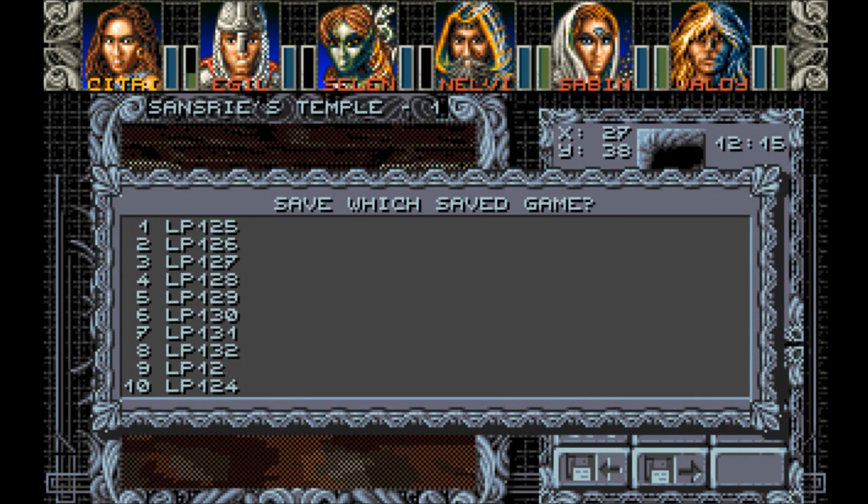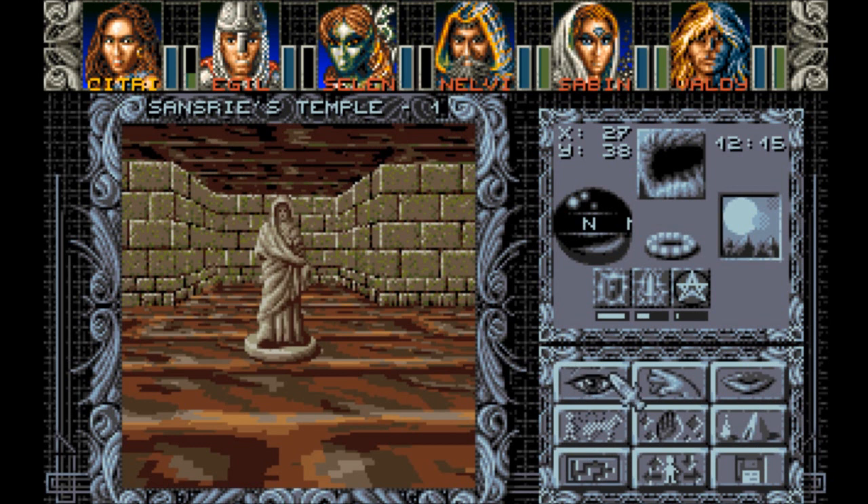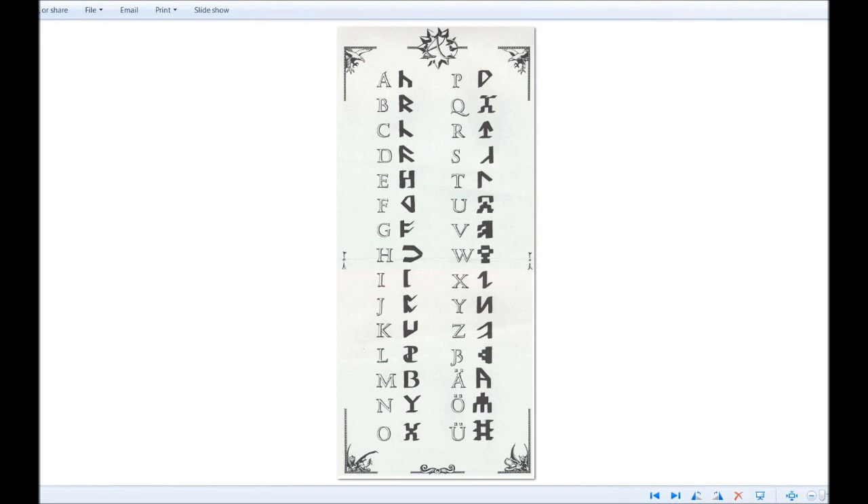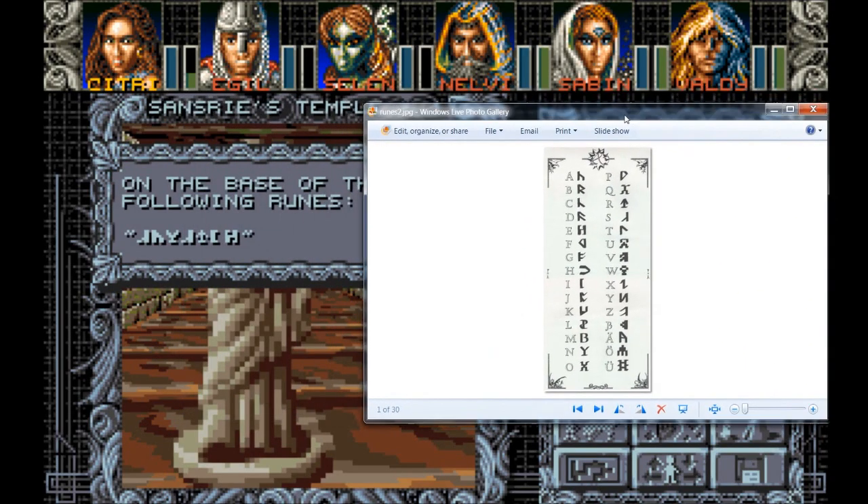This is a funny song. So we're immediately going to save. On the base of the statue, you can read the following runes. Does it say Sansri on it? That's an E, though. Sansri is S-A-N-S-R-I, I think. Let's see what it says. Here's my handy runes — also probably used as a form of copy protection. Maybe it is an I-E. It says Sansri right here — it does end with an E. Good to know. I might have named some of my videos wrong.